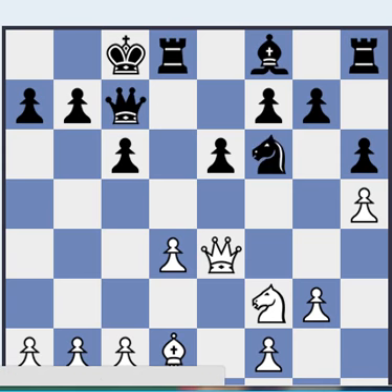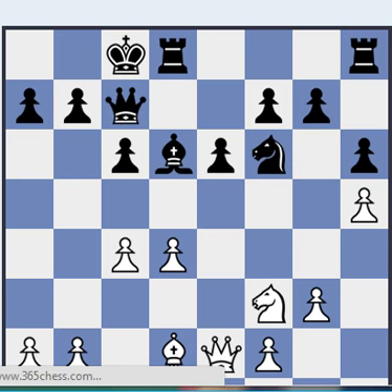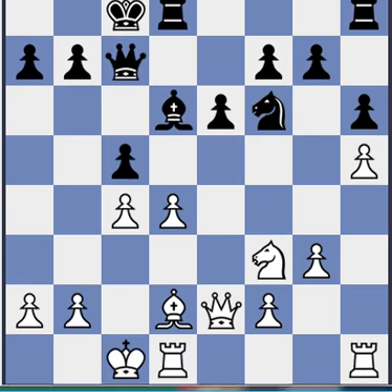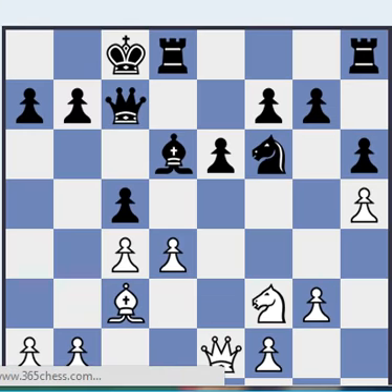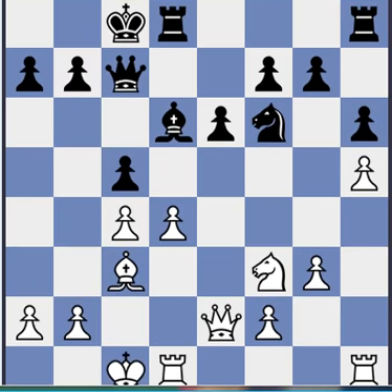Let's look at Nf6 — looks better. Qe2, Bd6, c4, c5. And this is the point where black attacks white's d-pawn. It comes at some point anyway in the Caro-Kann usually, with c5 or e5. And let's see what happens. Bc3, just maintaining the tension, which is often the best choice in chess.